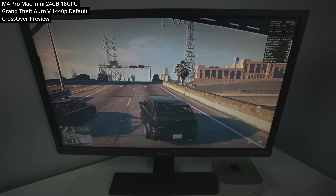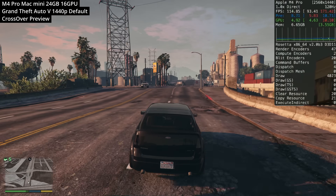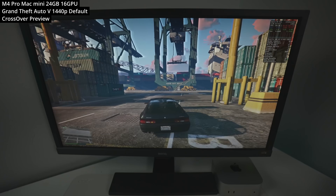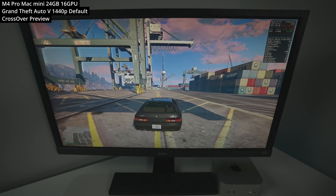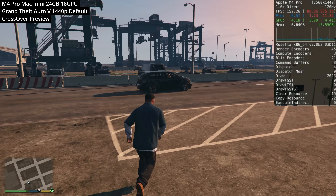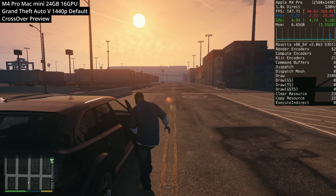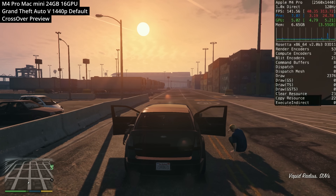Next we're playing Grand Theft Auto V — the Windows version with no Mac port — run through the Crossover translation layer, which incorporates Wine and D3D Metal. Running at 1440p at default graphics settings, we're achieving over 100 FPS. The main downside is no online play, due to a BattleEye patch that prevents translation layer users on Steam Deck or Mac through Crossover from joining multiplayer games.